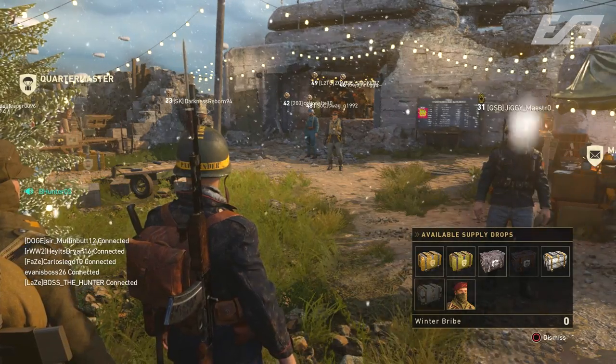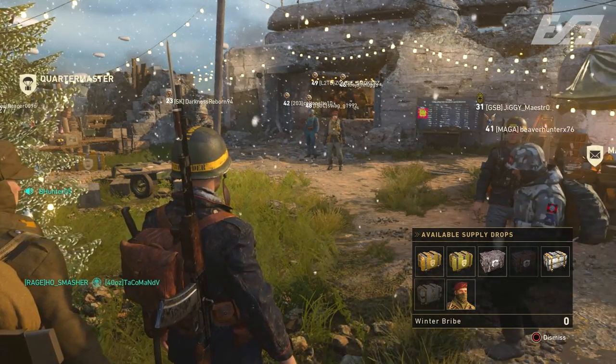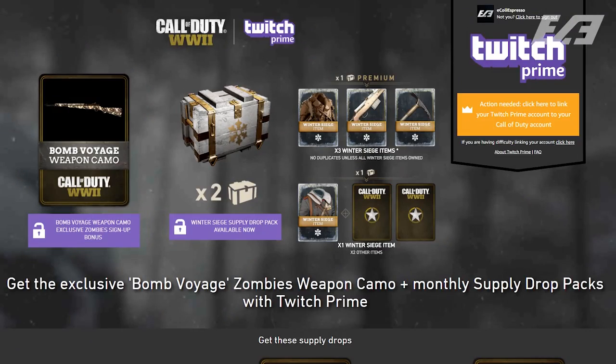To get a winter bribe, it seems like there's only one available per account. You have to link your Call of Duty and Activision account to your Twitch Prime account, which is a combination of your Twitch and Amazon account — you need Amazon Prime linked to your Twitch account. Twitch Prime often has a lot of different loot for various games. For the Winter Siege event, Twitch Prime is offering the exclusive winter bribe, one additional winter supply drop, and an exclusive camo that's only in zombies.